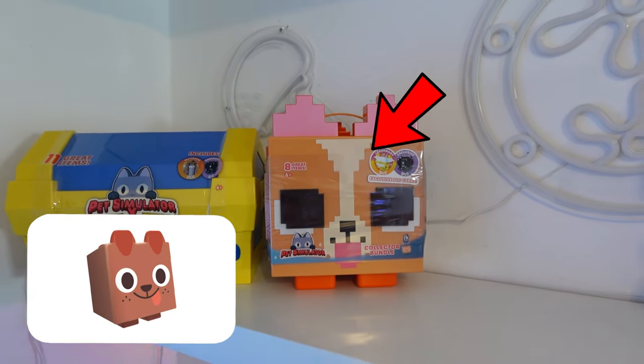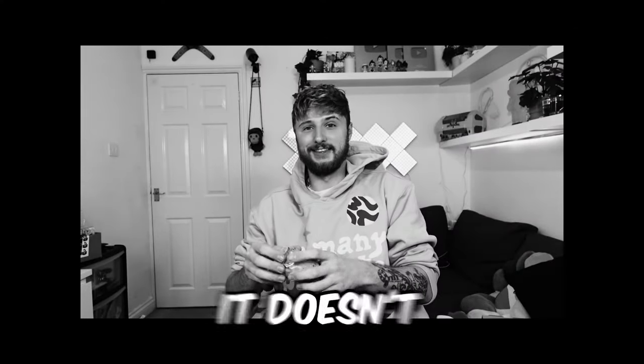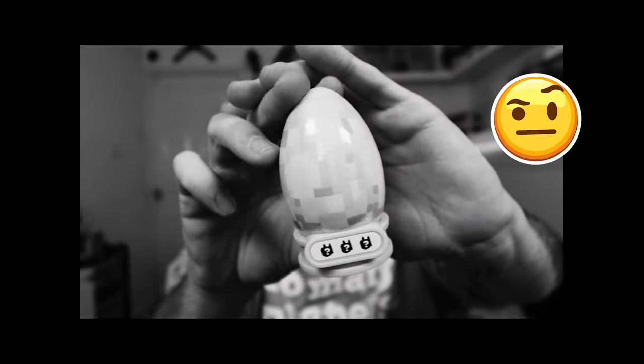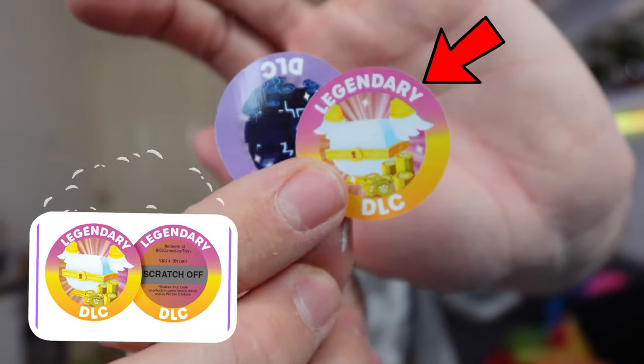Let's open up a dog lunch box. This time we got green bags, which means they're ultra rare. I'm just joking, it doesn't mean they're ultra rare. Green bag number one - we have an egg. Why does this egg look like it's from Minecraft? We have a chick, and we also have some DLC.